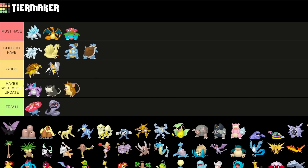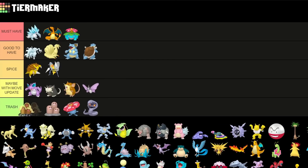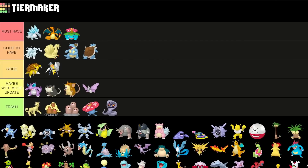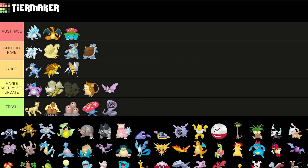Same kind of goes for Venomoth — maybe eventually it could get better with a move update, it has a little more potential than Vileplume. The Doduo line sadly don't really have play at all — both trash. Same goes for Persian — not really that great. A spicier pick is Golduck, which has some potential in some limited metas for Great and Ultra League, but it's not the greatest. Arcanine needs a move update — I made a video about potential move updates for Fire typing which would really benefit this Pokemon, so it has a lot of potential in the future.